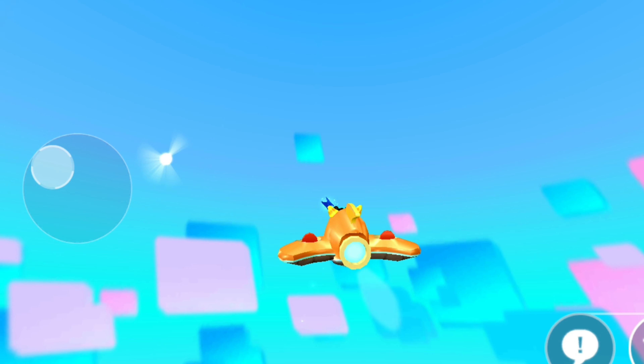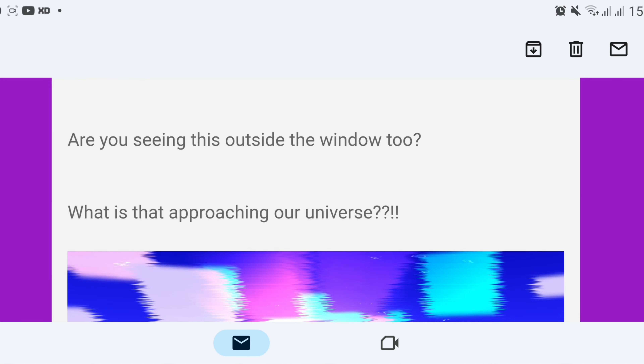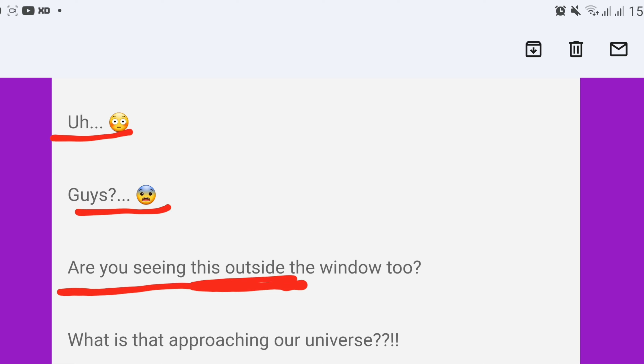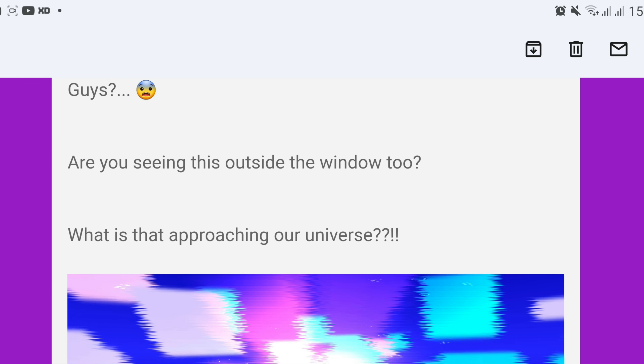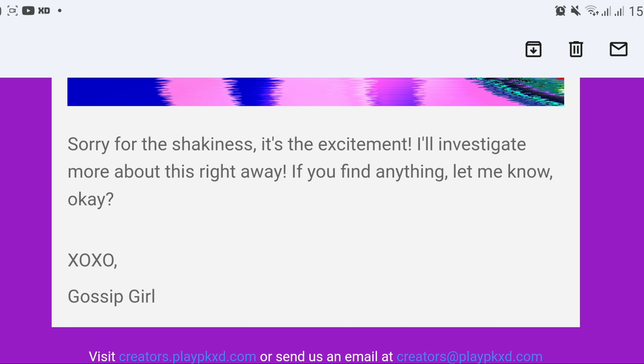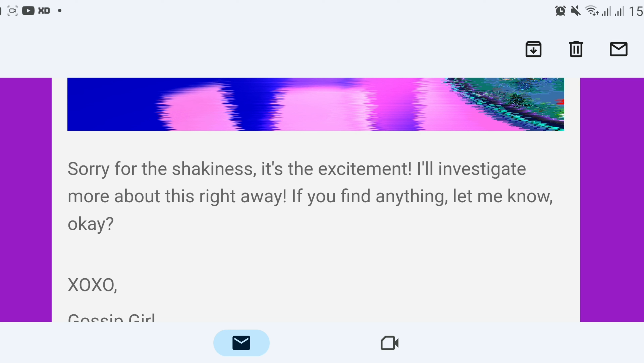Now let's read what was written by Gossip Girl in the actual email. It says: 'Are you seeing this outside the window too? What is happening, and what is that approaching our universe? Sorry for the shakiness — it's the excitement. I'll investigate more about this right away. If you find anything, let me know.' That's really suspicious!